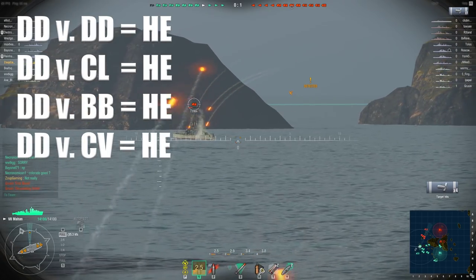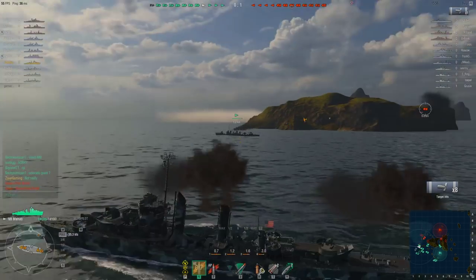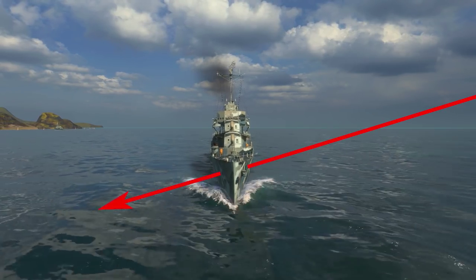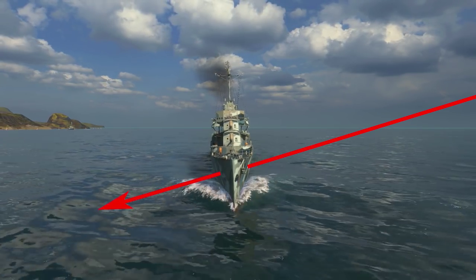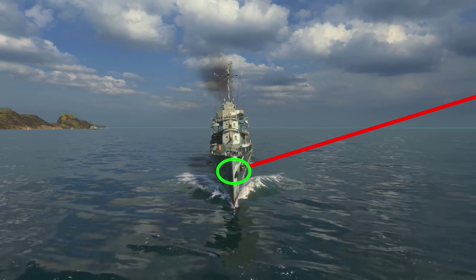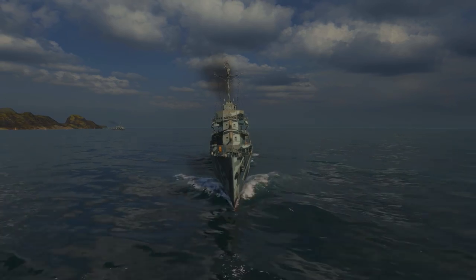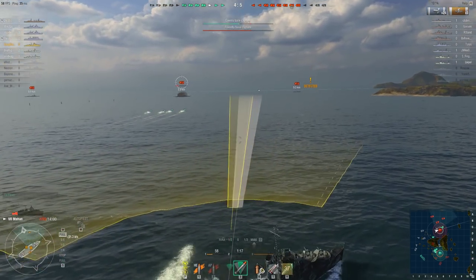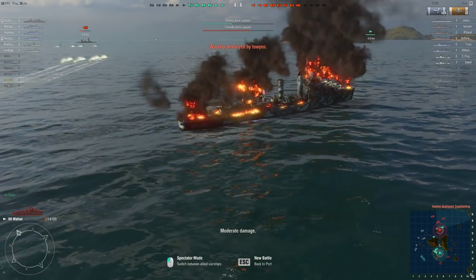Conversely, if you're attacking a DD, never use AP. The reason for this is over-penetration, which I mentioned earlier. This is what the flight path of an AP shell from a battleship or cruiser would look like during over-penetration — see that it passes right through the destroyer. The shell is just too large and the armor on the DD is just too thin. AP is designed to penetrate thick armor, stop, and explode within. That won't happen here. Your AP shell flies right through and as a result, damage is minimal. Instead, by using HE, your round will explode on contact, which is devastating for a DD. In fact, larger cruisers and battleships can possibly one-shot a destroyer with good enough aim and a bit of luck.